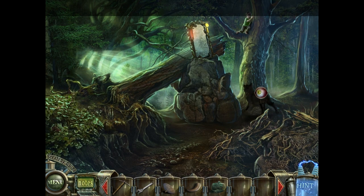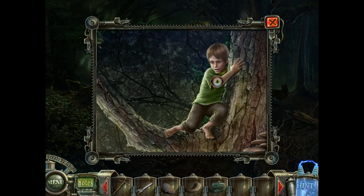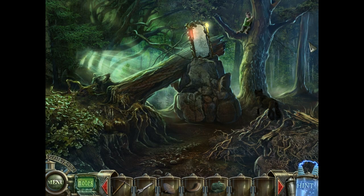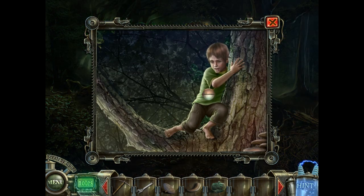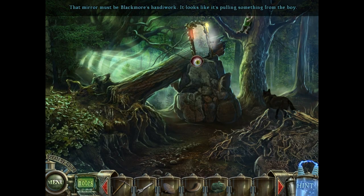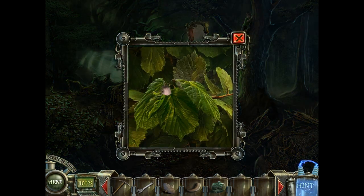We have the boy who is being tormented by the wolf. The poor boy is terrified - just look at him. And look at the wolf! Did you see how close the wolf got to that poor innocent child? Dr. Blackmore's machine is stealing the fear from the young boy.